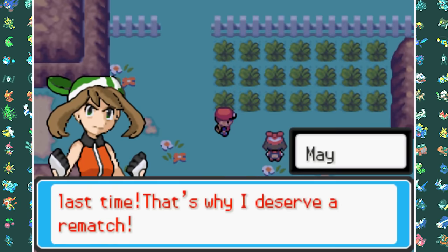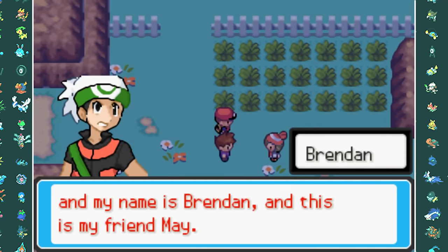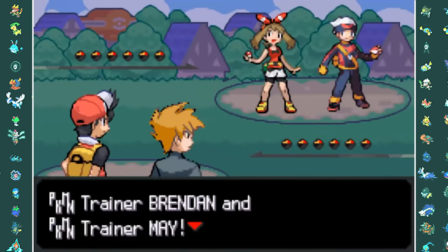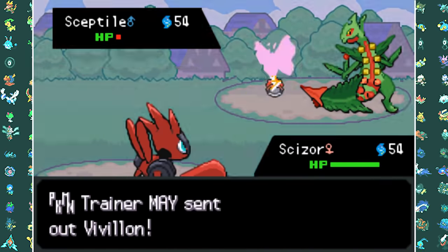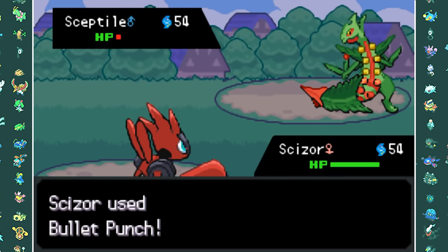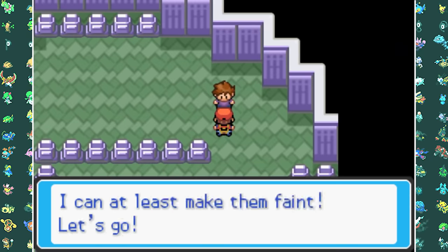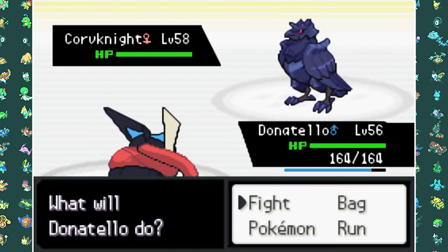As we make our way to Rock Tunnel we find ourselves in another rival battle — this time a double battle together with Gary against Brendan and May. Gary's Mega Scissor just destroyed their entire team without me having to do much. After that we all go our separate ways and I meet up with Gary again down at the Pokemon Tower.